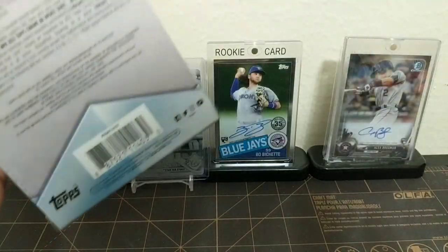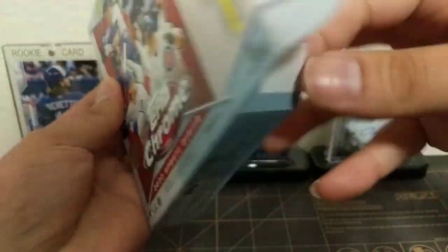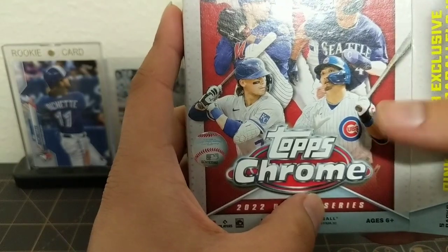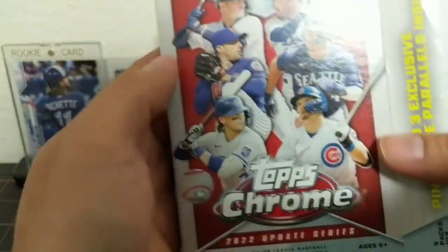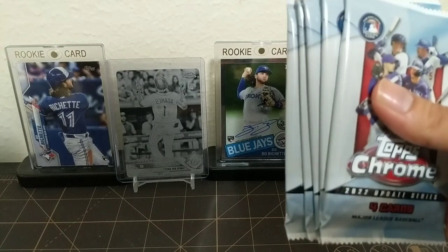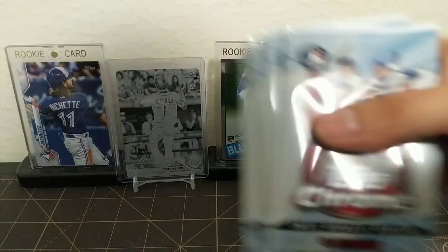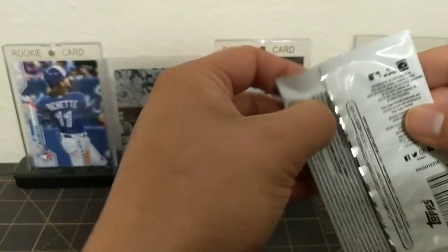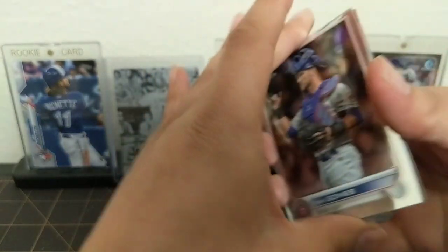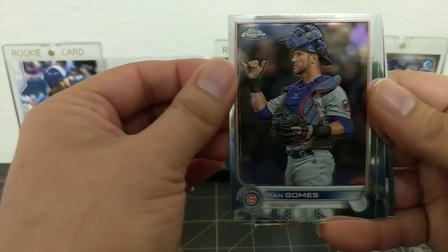I'll leave something in from the first break which was the mega box. Looking for all the guys on the front - we got J-Rod, Bobby Witt, Torkelson, and the other guys here too. Alright, five in one here, let's get into it. I don't expect that much from this but let's see if we can hit a banger. Our first one has a parallel - that's Jan Gomes. I had no idea he played for the Cubs.